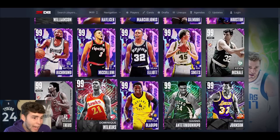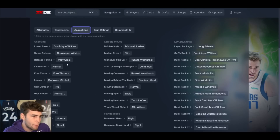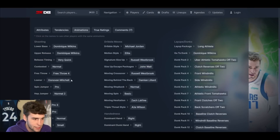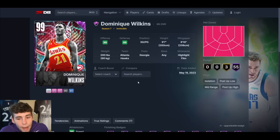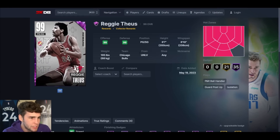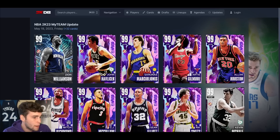Dominic Wilkins — I have no idea where he's going to be at. My guess is collector level because he has point guard eligibility. You get an Invincible Dominic Wilkins. I don't know what that base is — probably not good — but he does have the Donovan Mitchell leaner, the Icy slide, and he's a 6'7" point guard. That's an Invincible. If he's in a mode like clutch time offline or triple threat offline, this card is elite in MyTeam.